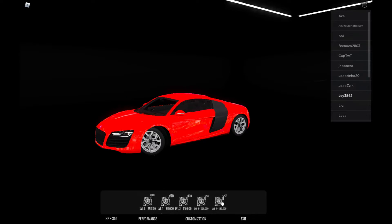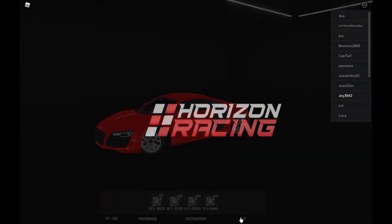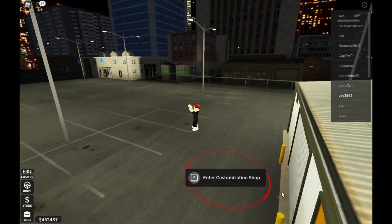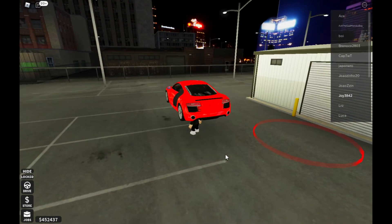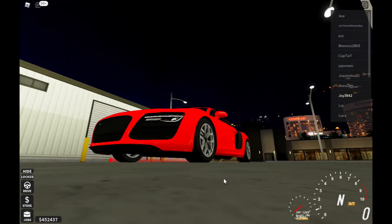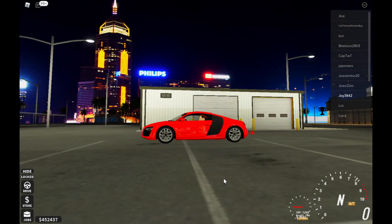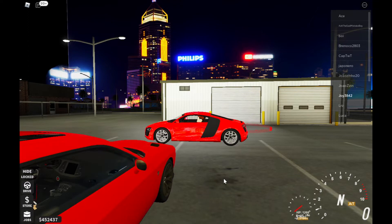With my Ford Shelby GT350R, it has extra upgrade horsepower — just like this one. So it has a double upgrade power, and I have maxed it out. Let's pull it out and see how fast it is. Whoa — 1260 horsepower! Unbelievable. This is what I had been thinking — how do I get my Shelby GT350R to 1000 horsepower? That's an insane upgrade — it went so fast.